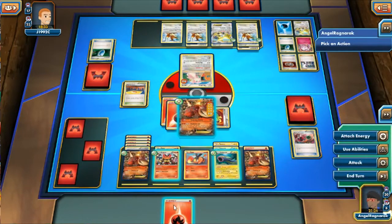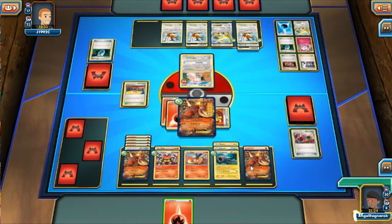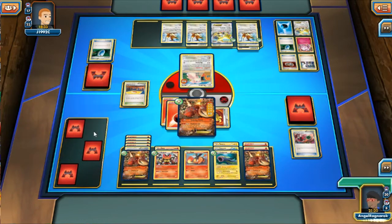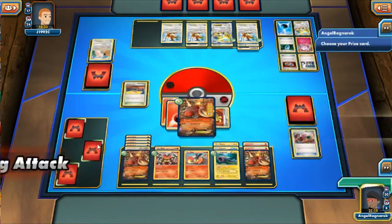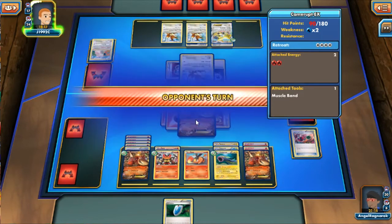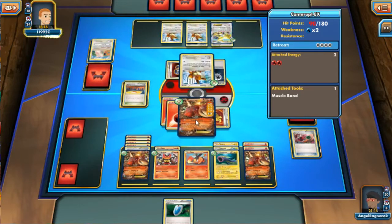I attach another fire energy to the other Camrupt and I use Tumbling Attack again. I'm not entirely sure why — I think I wanted to risk it and just Tumbling Attack hoping for heads, but I got tails. Since I wasn't able to knock out, I get a VS Seeker which is good — I can get back Sycamore or any support I recently played after the Trump Card.